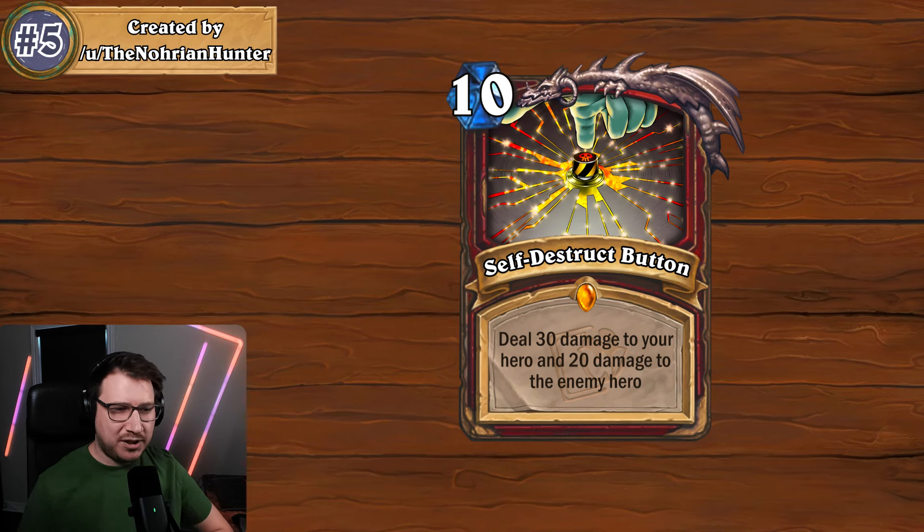I would love for them to give more cards like this to warrior — it makes armor a more interesting mechanic versus just avoiding damage. One thing to note: reading the comments for this card, people mentioned it could result in a draw. I think the way it would have to resolve is dealing the 30 damage to you first, and if you're still alive, you then deal the 20 damage to your opponent — because it's too easy to just force a draw with this card, which isn't fun.